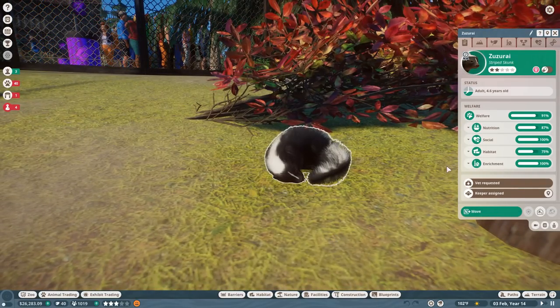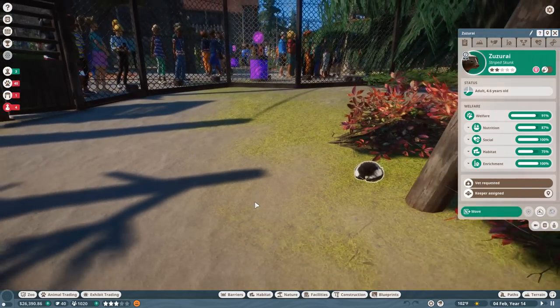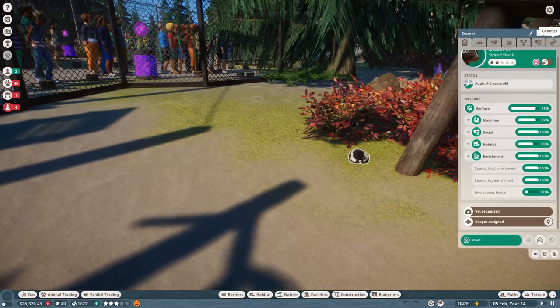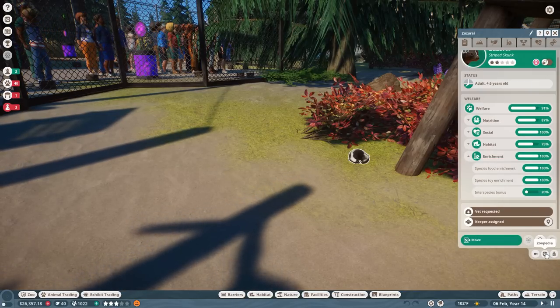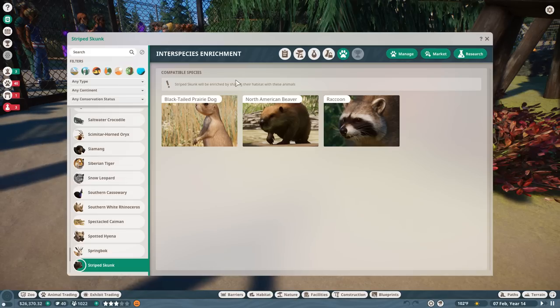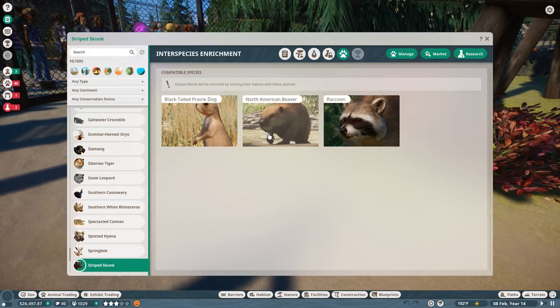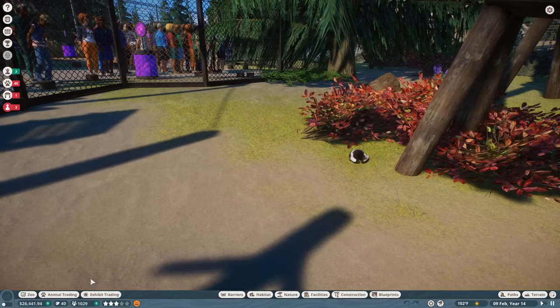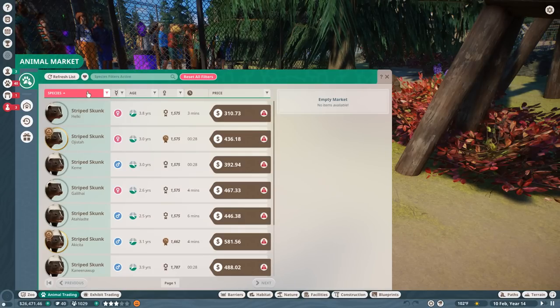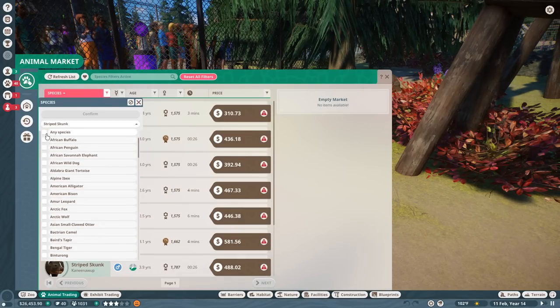Zoozerai is finally feeling a little bit better - I don't think she's very stressed right now, possibly because she's asleep. There's plenty of skunk enrichment, other than the fact that they would like even more interspecies bonus. What else goes in with a skunk? The prairie dogs - I will a thousand percent add prairie dogs. And beavers - can I even get beavers? Am I allowed to have the permits for those?